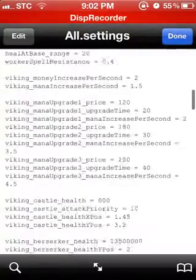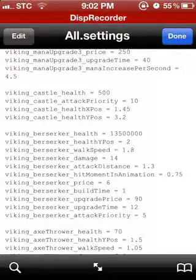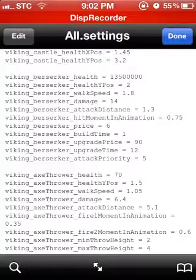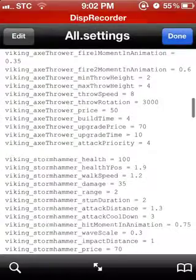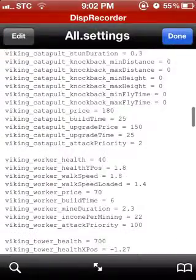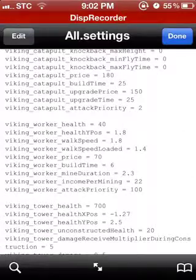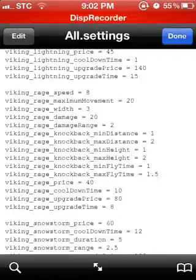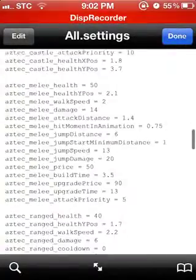Now you can change everything in the game — every single thing. You can change even the Viking castle health and Berserker. Look, I have his health on — I don't know, maybe 13 million — which is unbeatable. You can even put the workers: instead of 22, you can put one billion, so one worker would do more than enough.